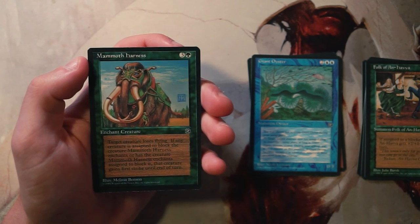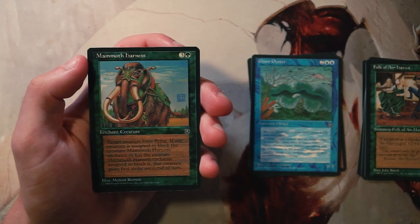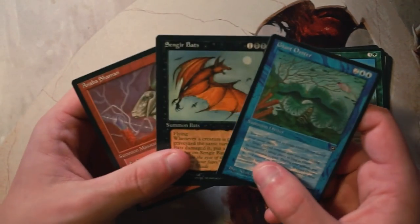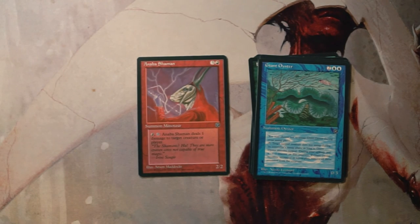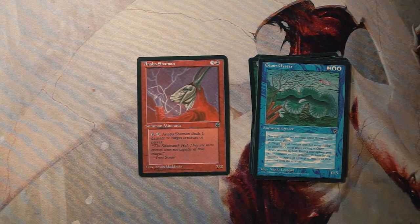Mammoth Harness is an enchant creature for three and a green — the enchanted creature loses flying, and if any creature is assigned to block it, that creature gains first strike until end of turn. This just seems really bad and convoluted and not all that exciting. So for me it's between Giant Oyster, Sengir Bats, and the Shaman. I lean towards the Shaman personally — pingers are pretty good, and there are a couple of 1/1s in here with upside, so I'd expect to run into them. A little slow, but I think it's the best pick.